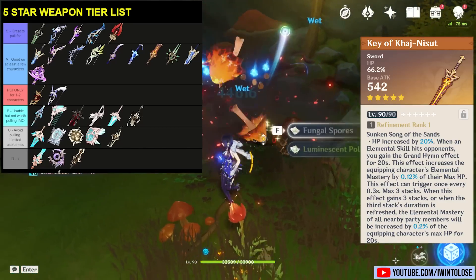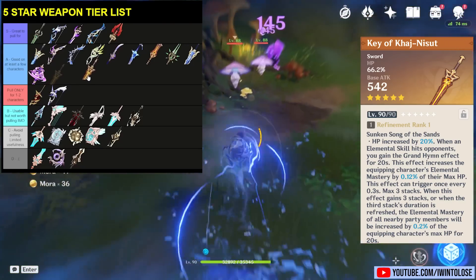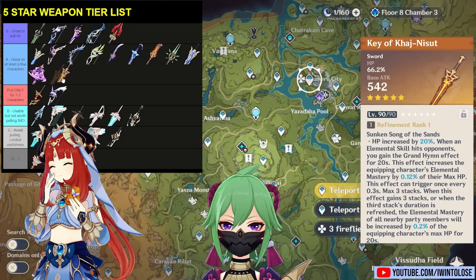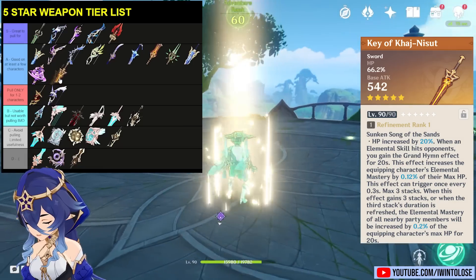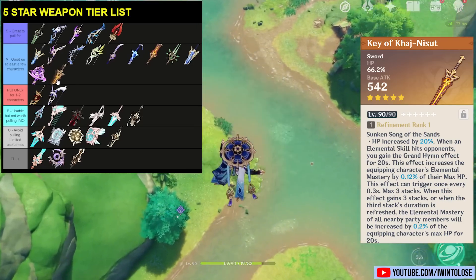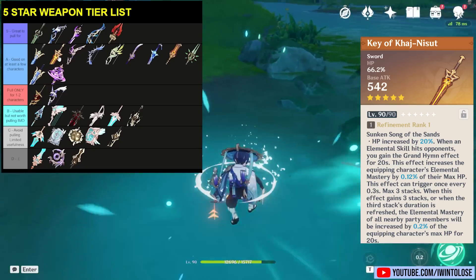The next weapon is the Key of Khaj-Nisut. This is a very unique and niche weapon which provides HP percent as well as an elemental mastery buff to that specific character based on their HP, and finally even a party-wide elemental mastery buff. That party-wide elemental mastery buff is actually quite significant on characters like Nilou and Kuki, who will provide around 140 or 100 elemental mastery respectively at Refinement 1 — that's a lot of elemental mastery for a Refinement 1 5-star weapon. Some off-field characters can use this too, like Layla and Qiqi, perhaps on a fridge team. Nilou is a really good character and Kuki is also an exceptionally good character, and pretty much all the teams they'd be run on really do appreciate having that elemental mastery buff.